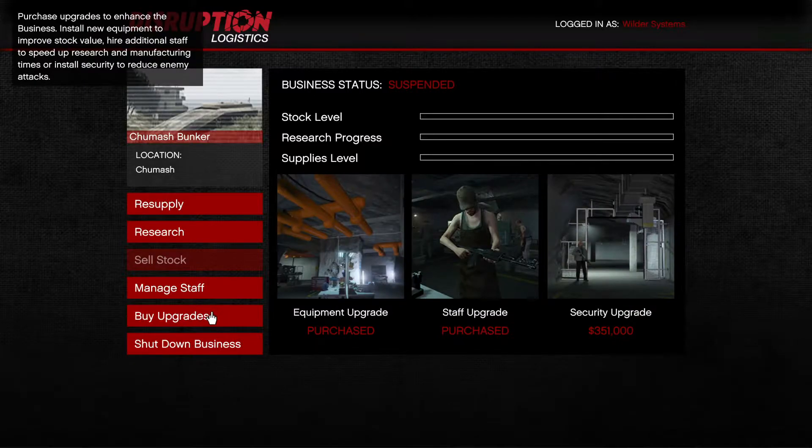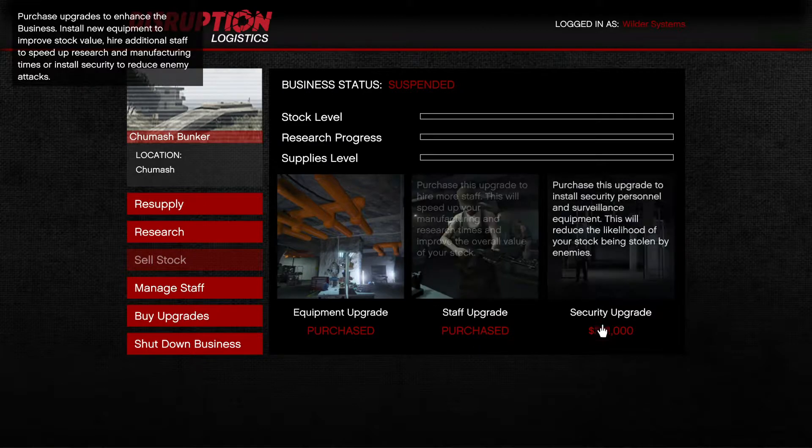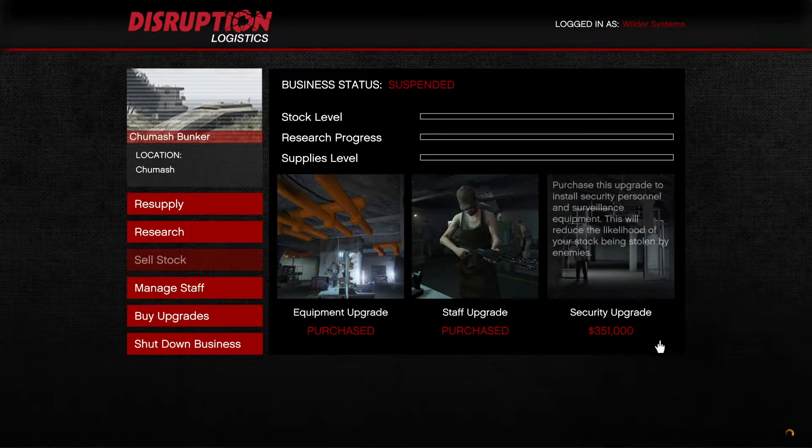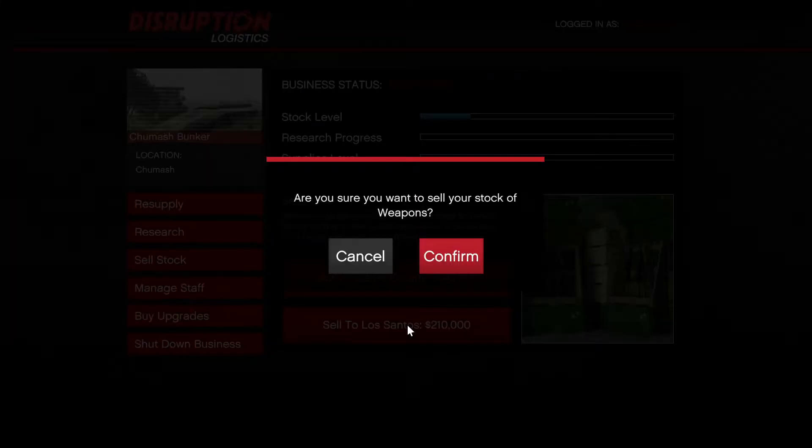On this page you can also see the upgrades for the Bunker. The equipment and staff upgrades are essential to making more money. The security upgrade is less so. When performing sales, always make sure to sell to Los Santos, as this will make you the most money. This is why the Chumash Bunker is such a perfect location.